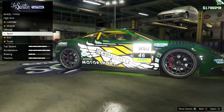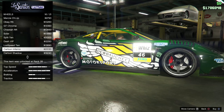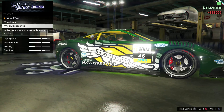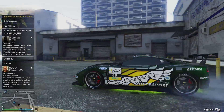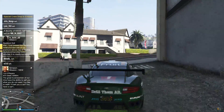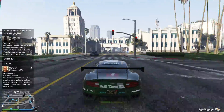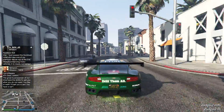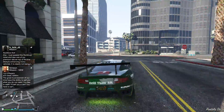One of my favorite things about this new car is the added decals. The livery decals you usually see on the Sanchez bikes have been added to this car, and you can customize the colorway. When I first purchased it, I was worried I couldn't customize the color, but you can actually take it into Los Santos Customs and have the decal colors switched to your liking.